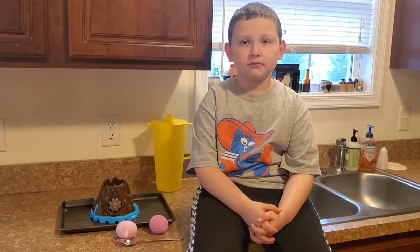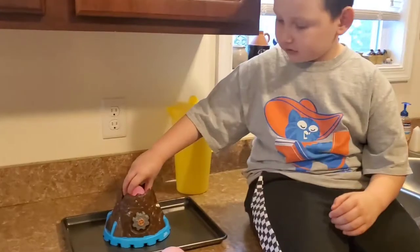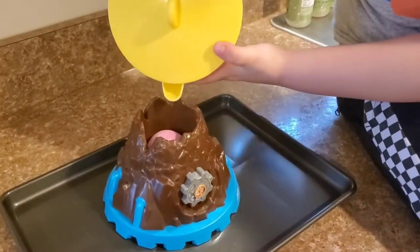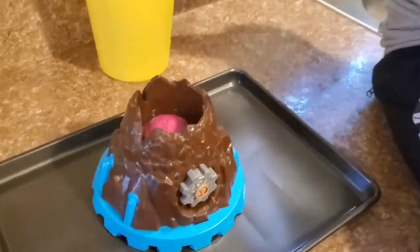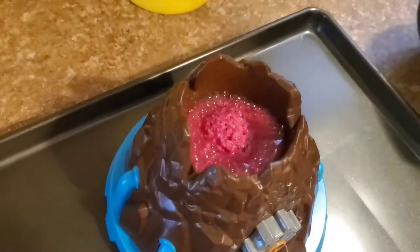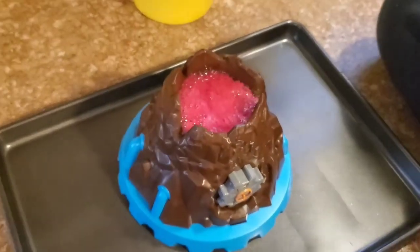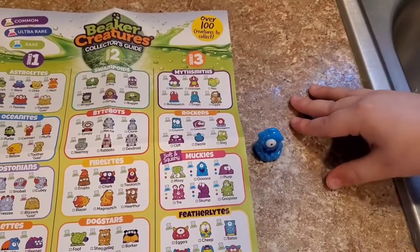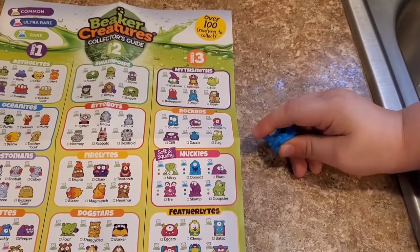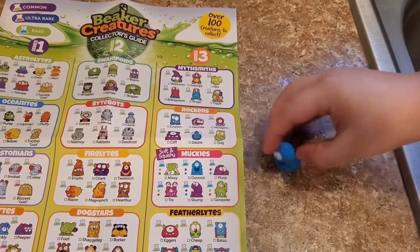Let's see what's in the next two — we'll start with the purple one. It's filling up! We got Ooze from the Monkeys, and it's soft and squishy. It's also from Series Three.